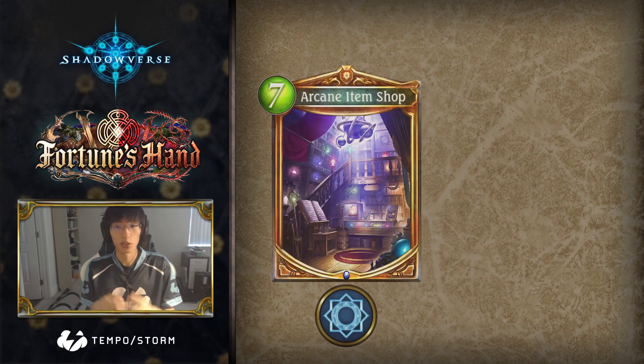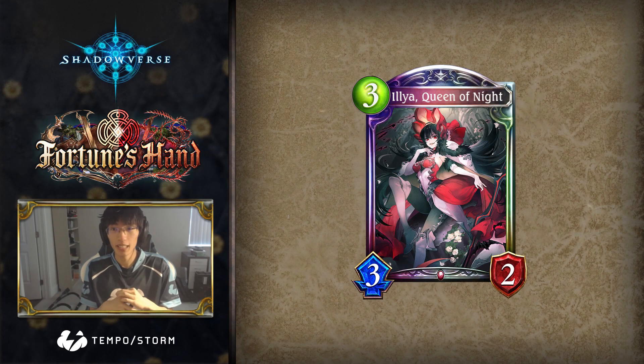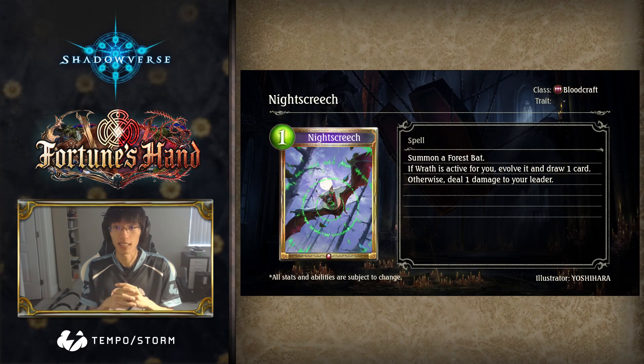Against a deck like Item Shop Rune, for example, that can usually win the game on turn 7, Night Screech theoretically allows for turn 6 Illya Union Burst going second, or turn 7 Union Burst going first. Although this line will require a relatively strong hand, the matchup is usually decided on very narrow health margins for the Rune player, and so Night Screech could easily turn lost games into wins.